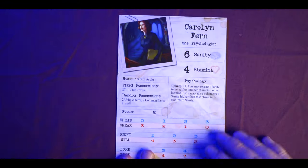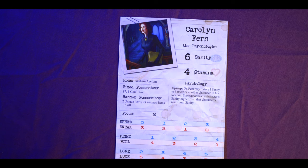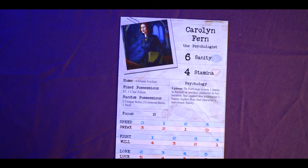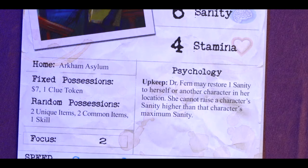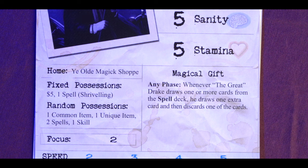Each player picks an investigator — there are quite a few in the core set. You might pick Carolyn Fern, the psychologist, who has 6 sanity and 4 stamina. Her special ability lets her restore 1 sanity to herself or another character in her location during the upkeep phase. Or you might pick Dexter Drake, the magician, with 5 sanity and 5 stamina, who draws one extra card from the spell deck and discards the other.